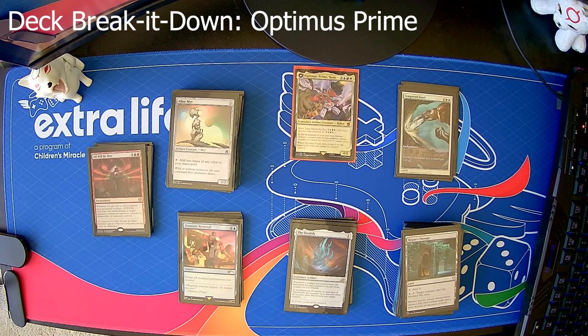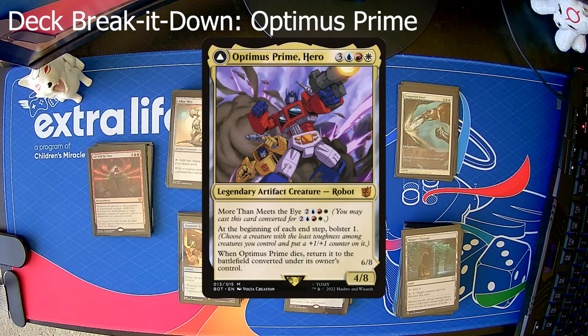The point of this deck is to fixate on Optimus Prime's bolster ability and therefore counters. At the beginning of each end step, bolster one — choose a creature from among the ones you have with the least toughness and give it a plus one plus one counter. When he dies, you return it to the battlefield and convert it under its owner's control.